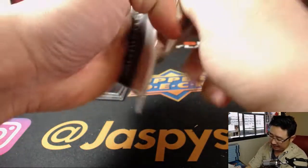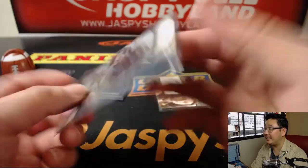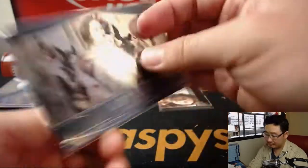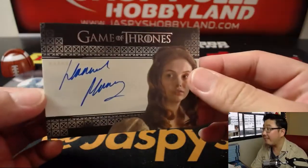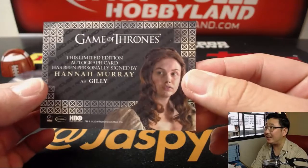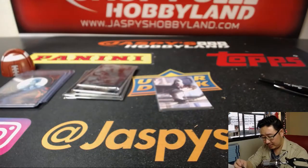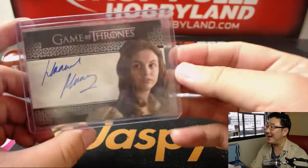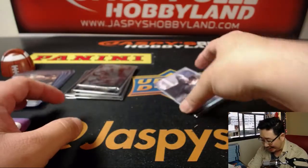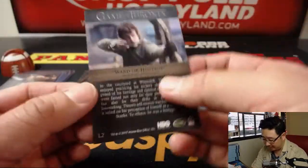And the last one, Daniel — good luck, man. We've got Lady Talisa. And we have Hannah Murray as Gilly. Of course, everyone remembers Gilly. And there you have it — I'm assuming you're a fan of the show, Daniel, so I hope you're happy with the stuff that you got. I don't know if these are major characters or not. The lenticular cards look kind of cool — nice depth to those pictures right there.